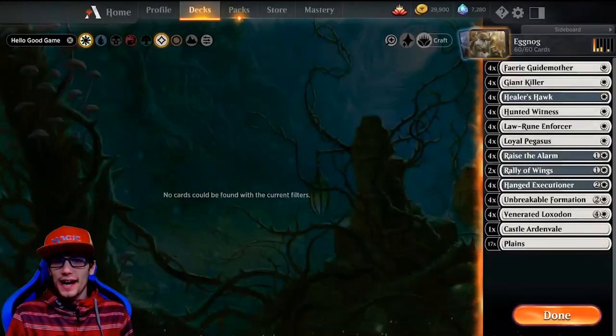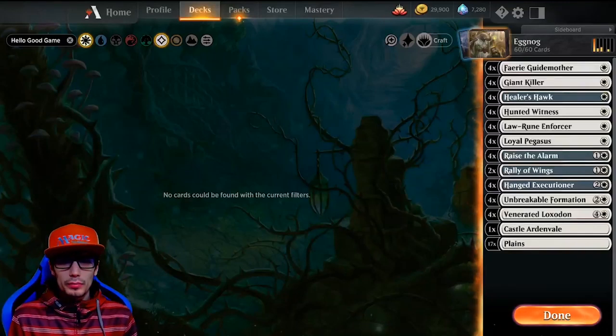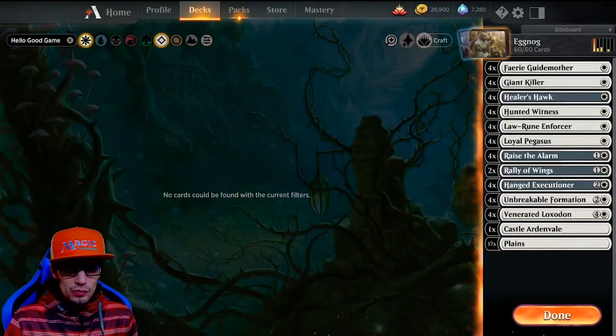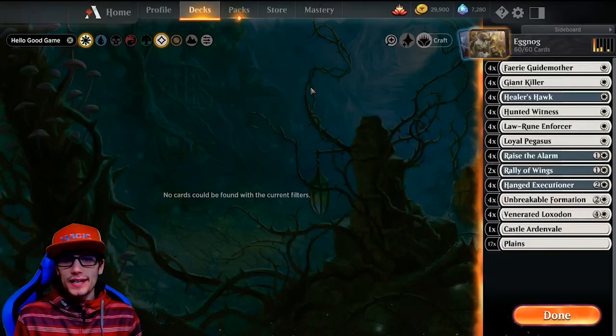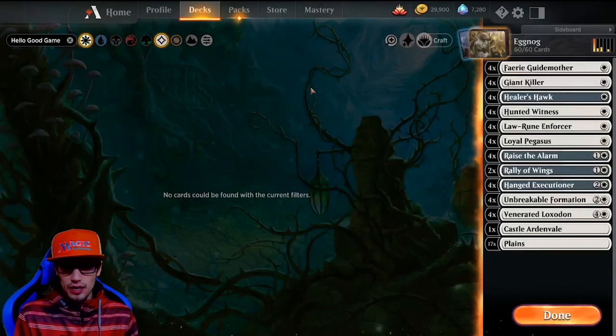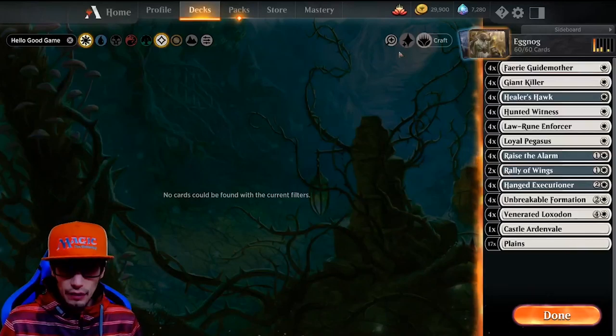Hey everybody, welcome back. Thanks for taking the time to check out Hello Good Game. Today we are playing Mono White Aggro — I've dubbed it Eggnog. It's really really good. This deck has the highest win rate of anything I've played all month; I am just climbing rank. It's incredible. I think I'm sitting at a 77% win rate. So let's break down the deck.